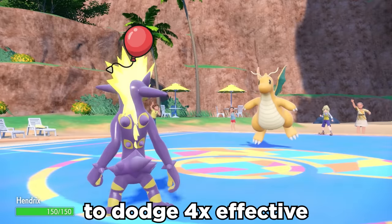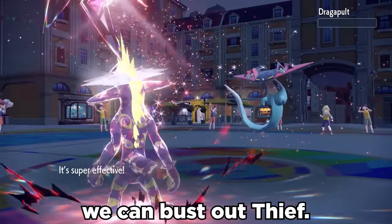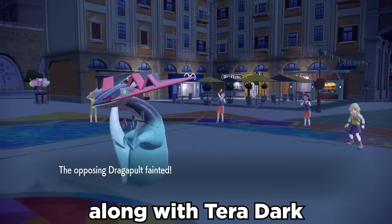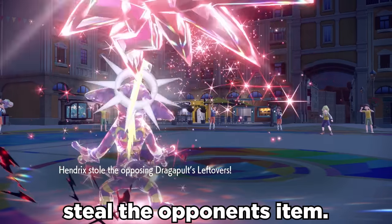We're going to run Air Balloon to dodge four times effective ground attacks, and once it's popped, we can bust out Thief — boosted by Technician, along with Terra Dark and Shift Gear — to get some solid damage while also being able to steal the opponent's item.